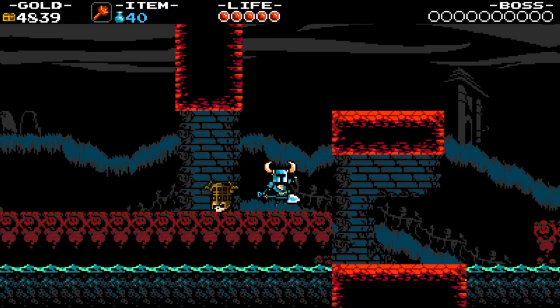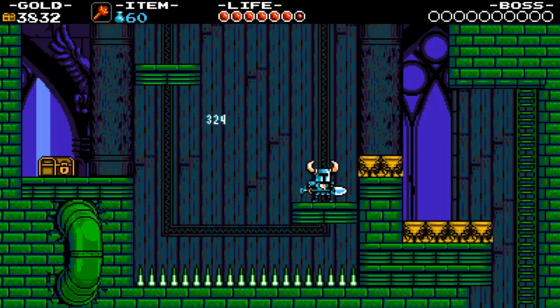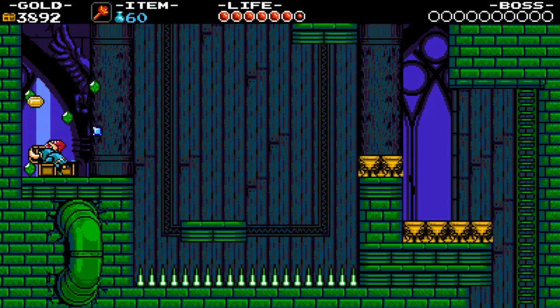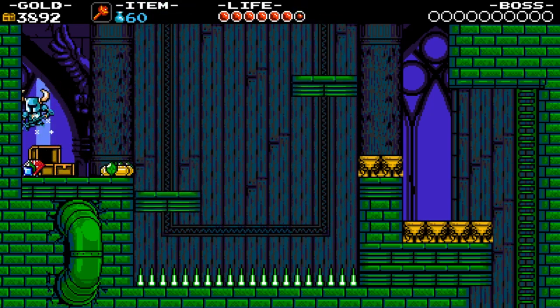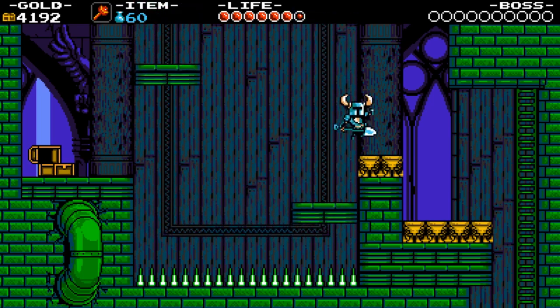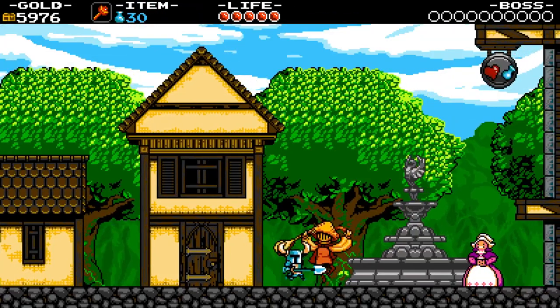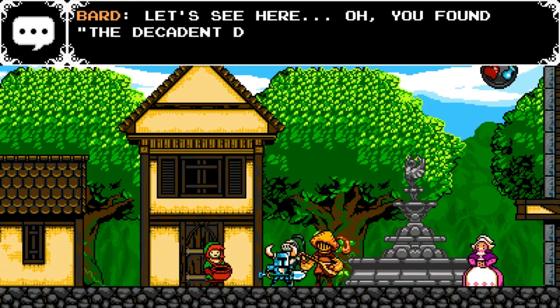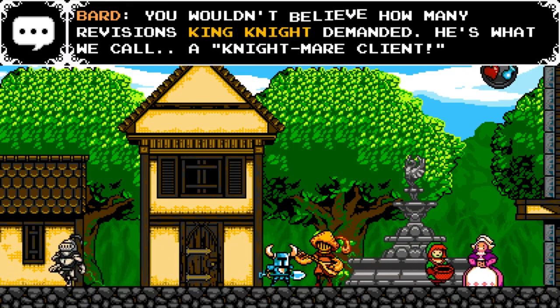In Shovel Knight, there are a myriad of secrets to be found. Many are telegraphed with textures in the walls that stand out, while others are much more under wraps. Discovering these hidden walls will reward you with a large sum of gold most of the time, while more rarely you will come across relics for purchase. On top of these, music sheets are also spread throughout the world, which can be sold to a bard for gold.